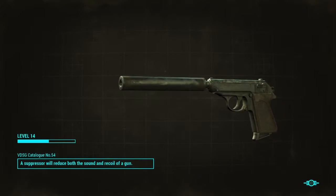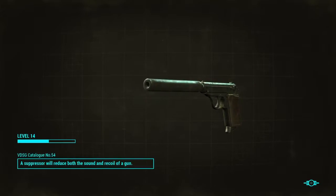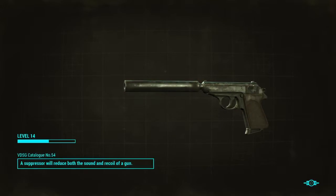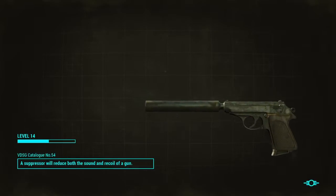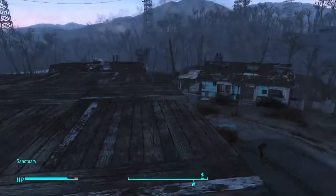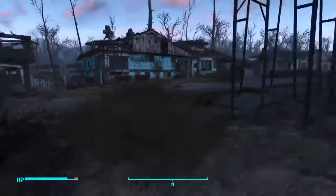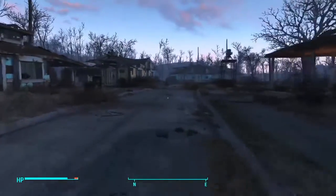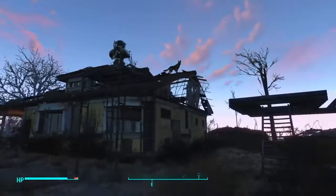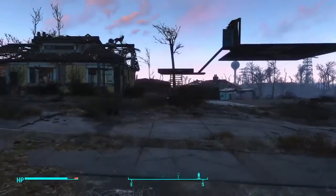Fast travel back to Sanctuary. Let's add some more turrets or something. What else do I have for missions? This is going to be a random episode, I guess. Oh, Dogmeat — how did you get up there?